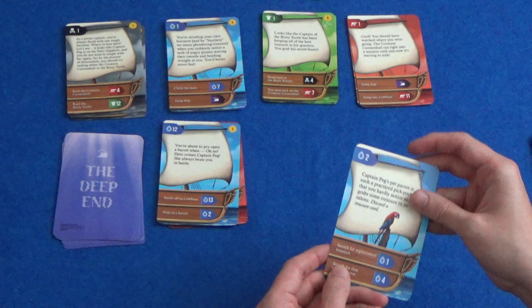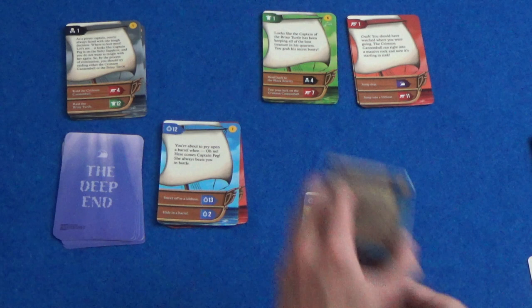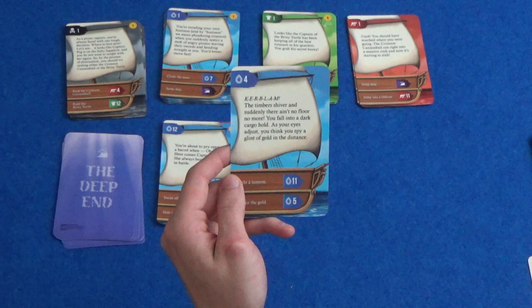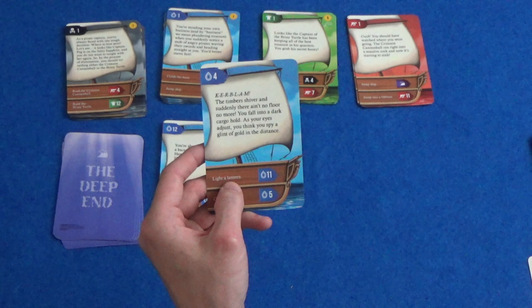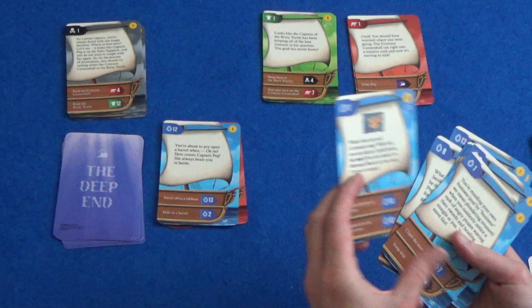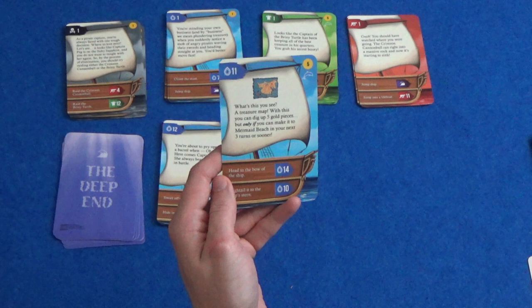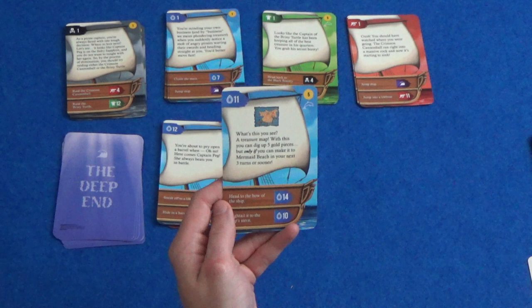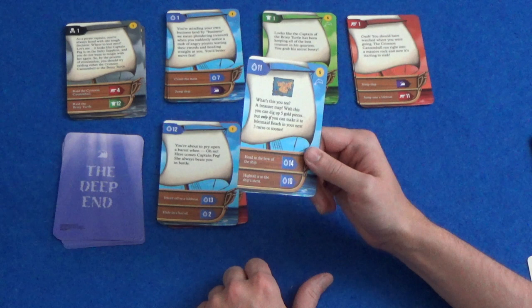Let's search for this parrot — it's been bothering me all game. The timbers shiver and suddenly there's no floor anymore. You fall into a dark cargo hold. As your eyes adjust, you think you spy a glint of gold in the distance. I can go for the gold or light a lantern. Let's light a lantern, number 11. What's this you see? A treasure map! With this, you can dig up five gold pieces, but only if you can make it to Mermaid Beach in your next three turns or sooner. If I don't make it to the end in the next three turns, this goes into the discard pile and I don't get those five points. I can go to the bow or the stern — let's go to the bow, number 14. Let's keep track that this is one turn.